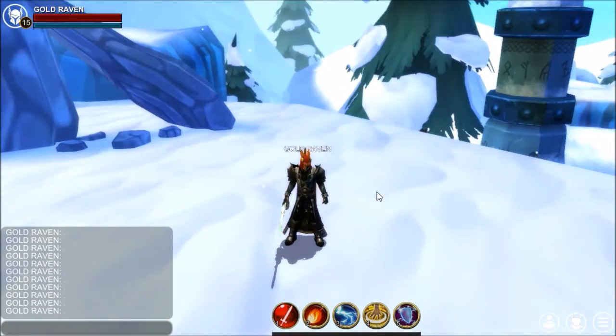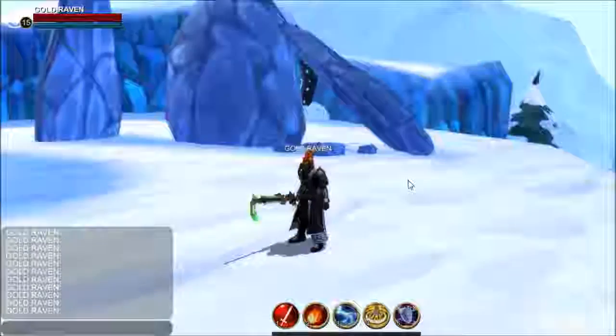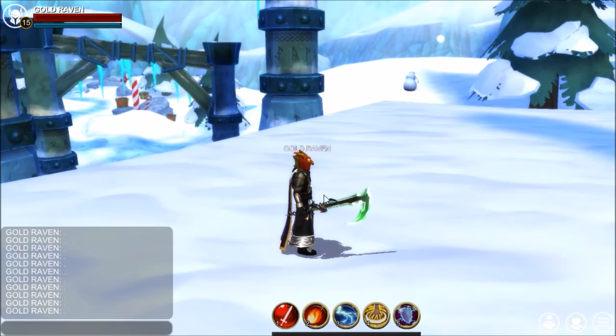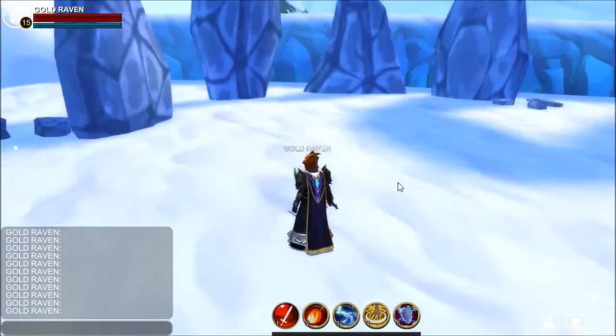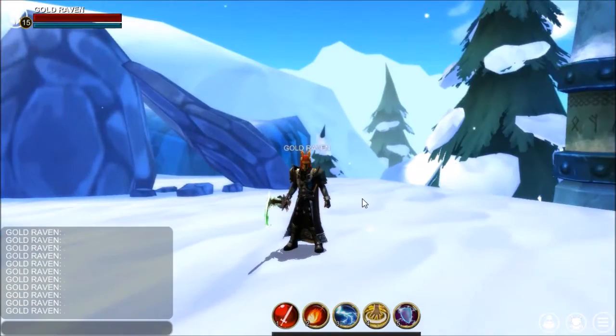It is a tricky dungeon to beat, but you can pretty much run any style you want. I switched to Mage right at the boss, just because I find it easier to avoid getting too much damage. The boss also drops a weapon, which is an extremely low rate. I'm not sure what the rate is, but I would figure it's probably about the same as a dagger. That's about it guys.